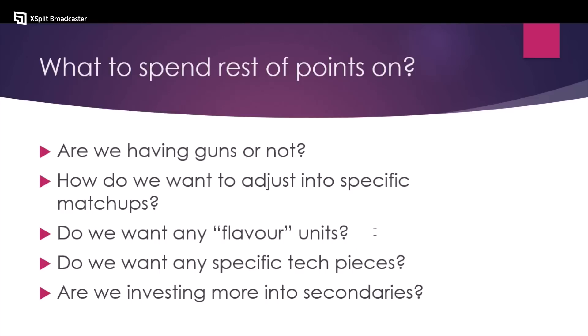Another point: do you want any flavor units? These are units I'd consider slightly suboptimal but that make the game more fun, and it's not going to be backbreaking to fit them in. Do you want any specific tech pieces? Here we're going to be talking about stuff like Drax, stuff like the Inquisitor Retinue Mystic that Hank Adams brought to the Forlite. I looked at it previously and thought this seems cool — it gives you a 12-inch deep-strike bubble — but it seems really expensive and only situationally useful versus very limited matchups.